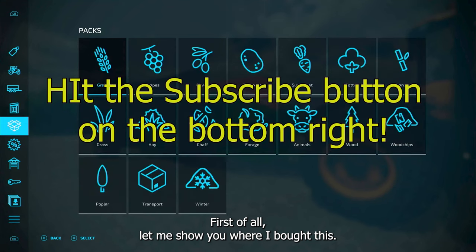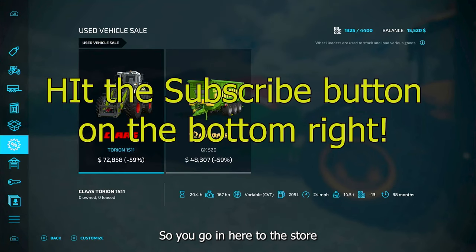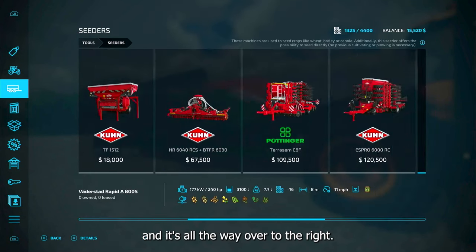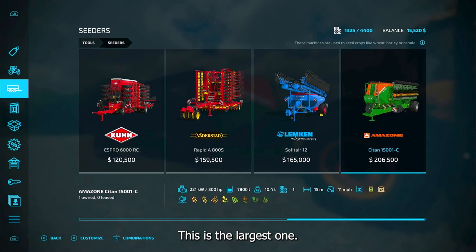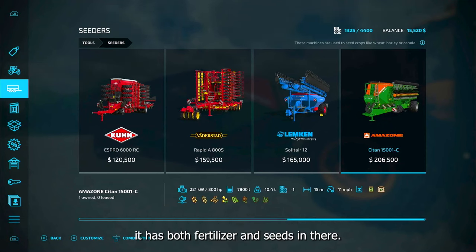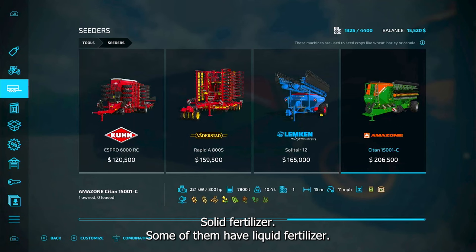First of all, let me show you where I bought this. You go in here to the store under seeders and it's all the way over to the right. This is the largest one. You can look at the bottom right — it shows you that it has both fertilizer and seeds, and that symbol is solid fertilizer.